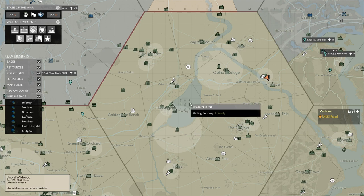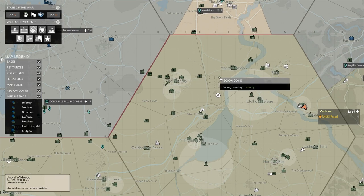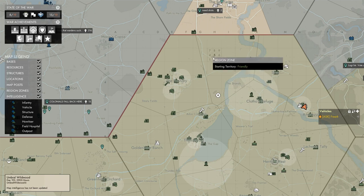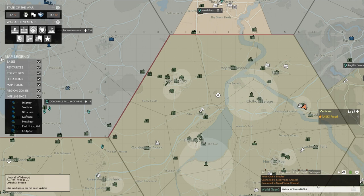Looking at the map, along the top is a series of letters and along the side is a series of numbers — those indicate a different map square, which we can use to let other people know where we are. Another way is to hold down control and click a spot on the map; it will appear in the chat window as text indicating where you clicked. For example, Umbral Wildwood H2 — H along the top and 2 along the side. K4 indicates the fourth smaller square inside.